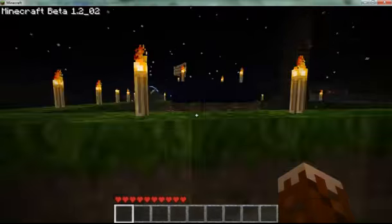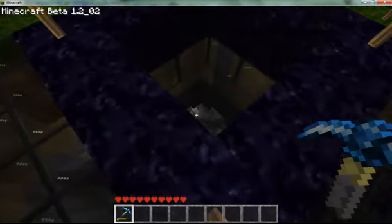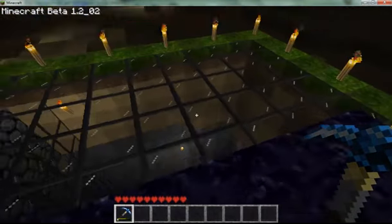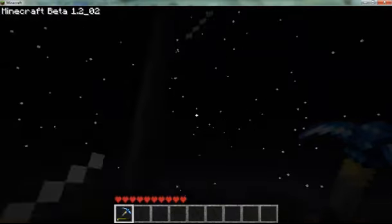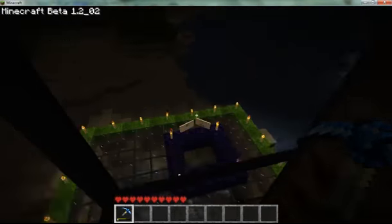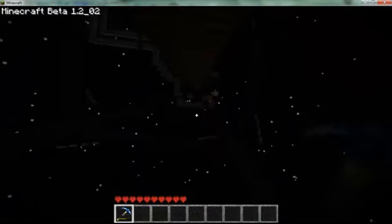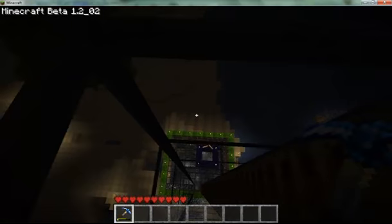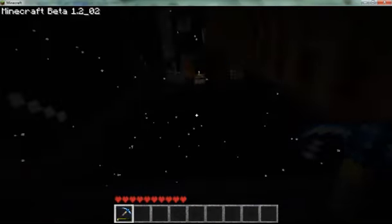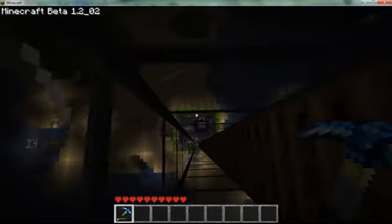Luckily I didn't have that many things so my stuff just landed around here. I created this thing because I found the edit feature that allows you to have basically unlimited items. So we got a lot of TNT, filled that hole with it, blew it up, and then I smoothed out the lines and made that.